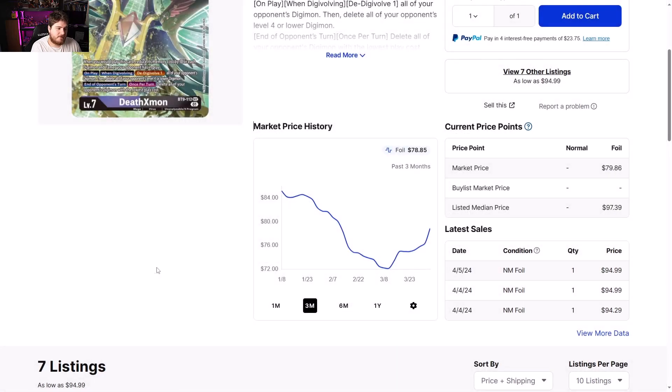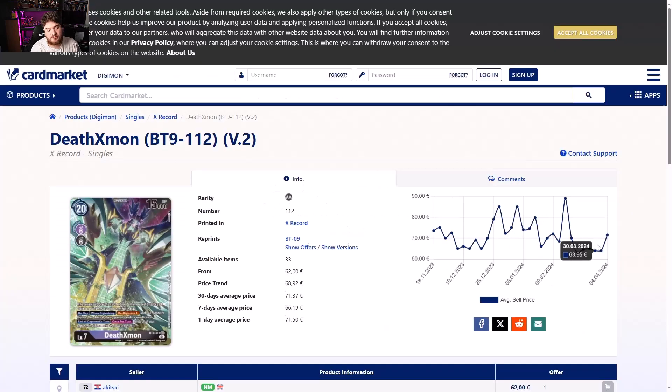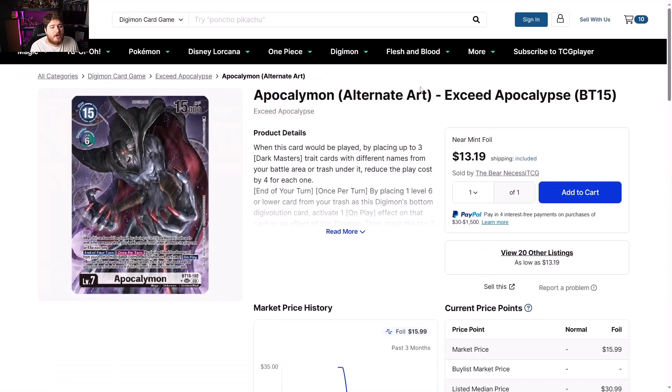DeathX alternate art X-Record BT09 — $95 and climbing. It just answers the meta very cleanly. DeathX handles rookie rush shenanigans or anybody playing high tamer counts — it just answers them. Europe side looking like 62 to 70 euros. You guys could probably convert over to US and make a little bit, but that's up to you.